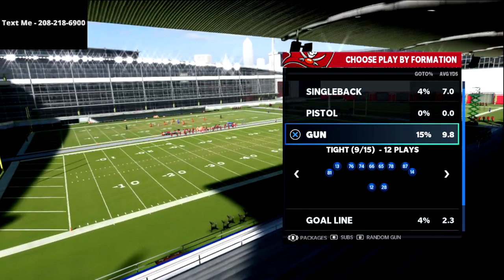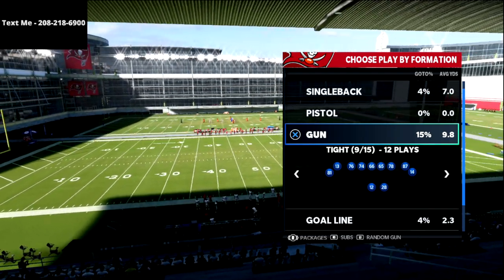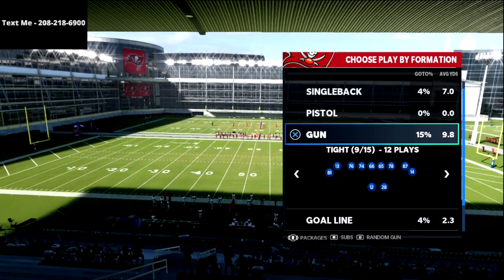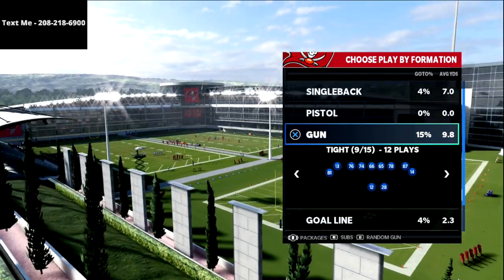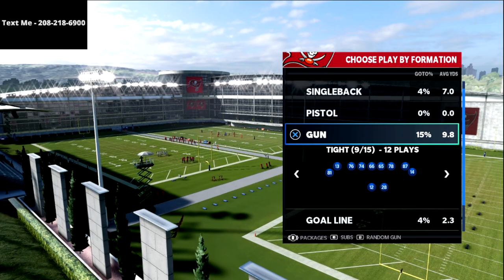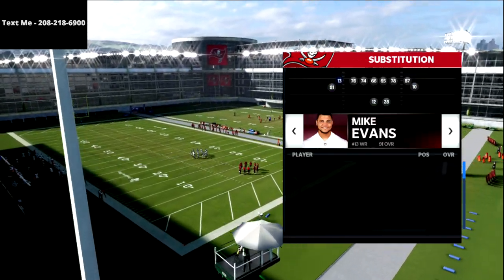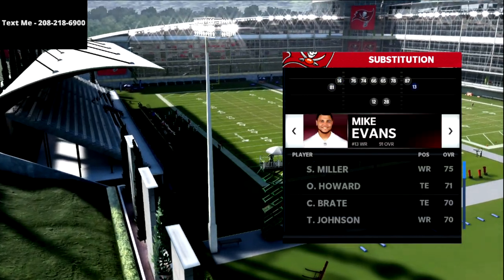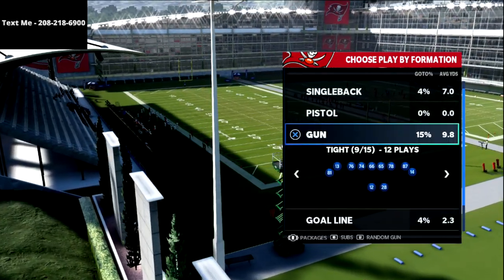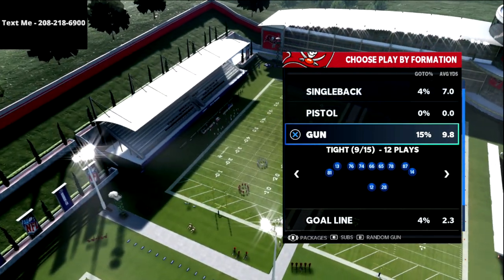If you have any questions, feel free to hit me up via text message. My number is in the top left hand corner of your screen — it's 208-218-6900. If you text the word Madden to 208-218-6900, that'll get you signed up for my text message membership, which will allow you to get access to all of my offenses and defenses that I release. We released over 22 offensive and defensive guides in Madden 21, and we're planning to do even more in Madden 22.